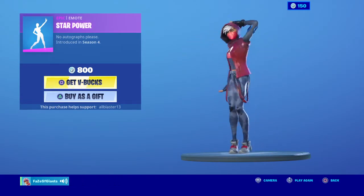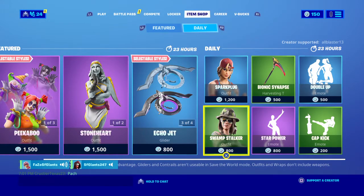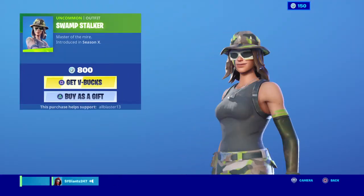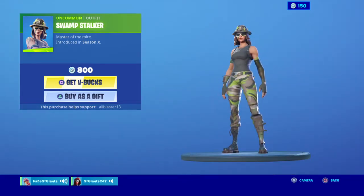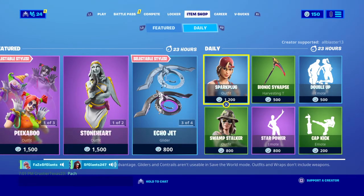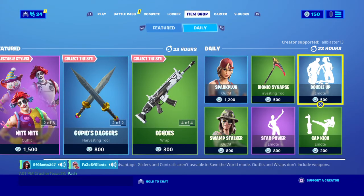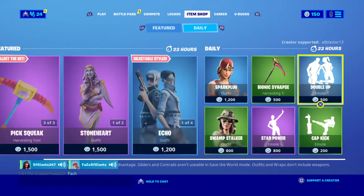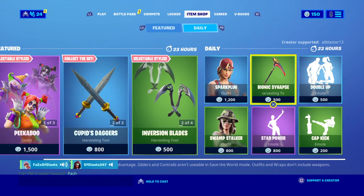And last but not least, the Swamp Stalker — oh yeah, not a bad item shop. Well that is it for August 4th, and cards will be coming out tomorrow. I said July 4th — I meant August 4th, so the item drop for August 4th.